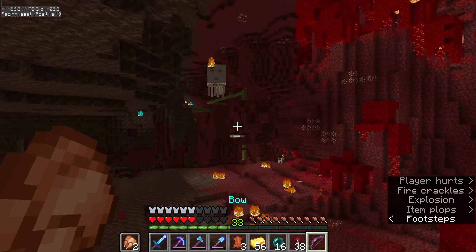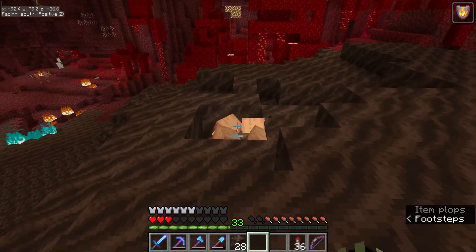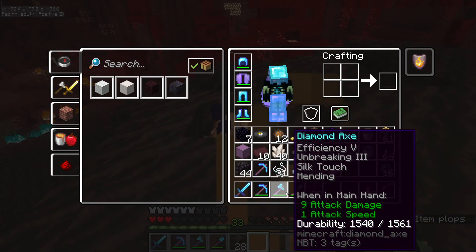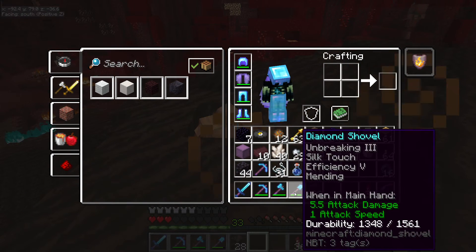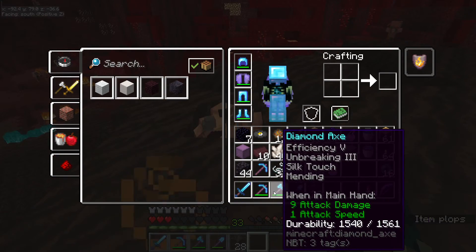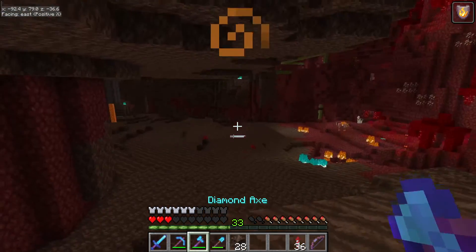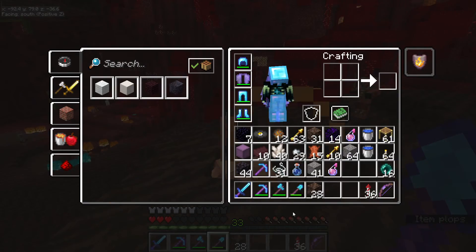There is a ghast that's come out of nowhere while we're sitting here waiting for the piglings to barter. I did also off camera upgrade — or get an upgraded axe and an upgraded shovel. These are now pretty much stacked out; they both have silk touch on them. I think silk touch is the best thing, because then mining bookshelves or mining grass will give us the silk touch version.